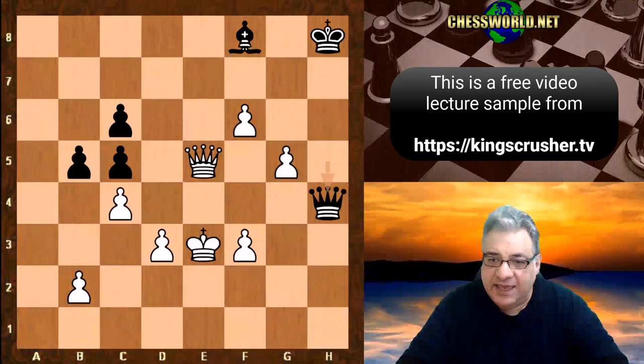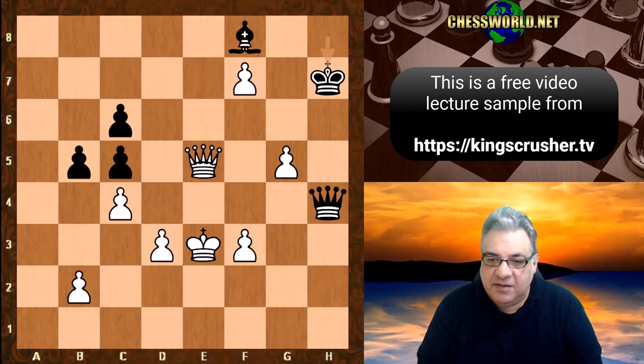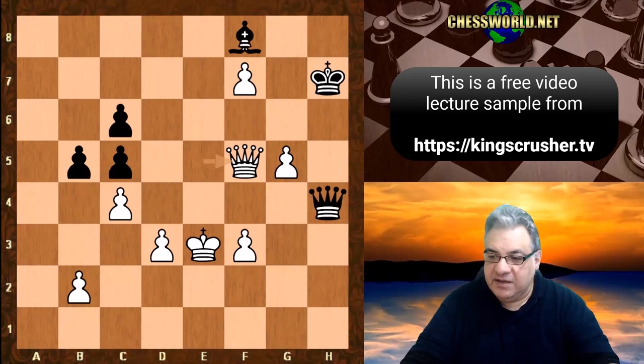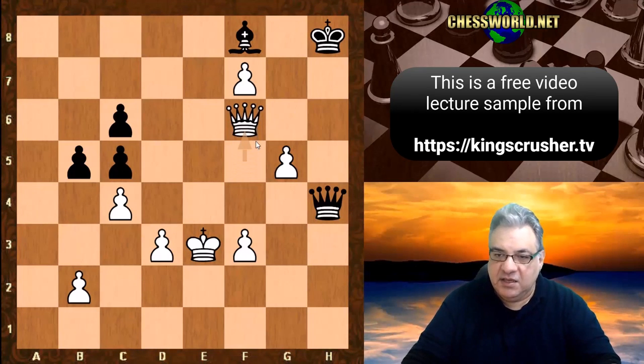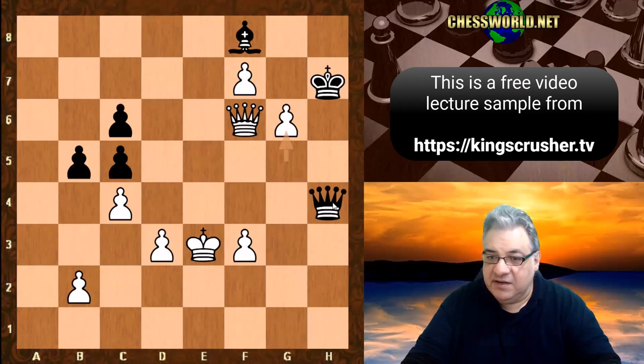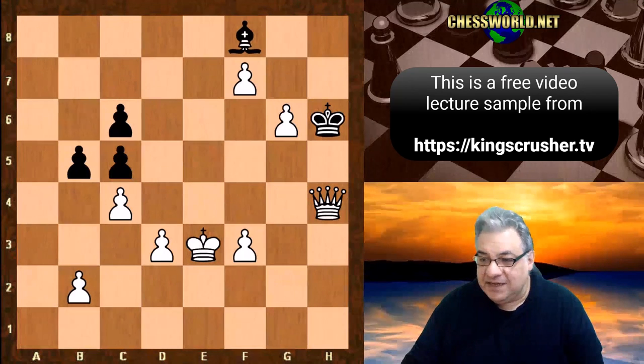With queen h4 played, we have f7 check, king h7. For 100 points: what is the move that ends the game — a crushing blow? Queen f5 check, and black has to resign. After king h8, or g7, it doesn't matter — there's still queen f6 check. The king is placed but now the queen is x-raying black's queen, and g6 check turns that x-ray into a win of the queen. Crushing in the end — a very fascinating piece sacrifice.